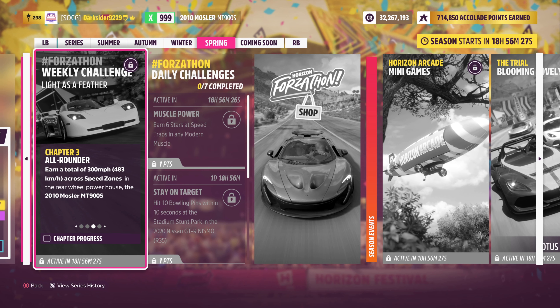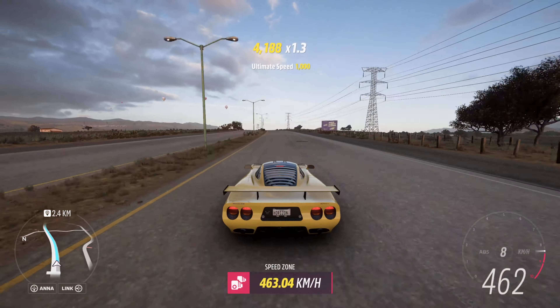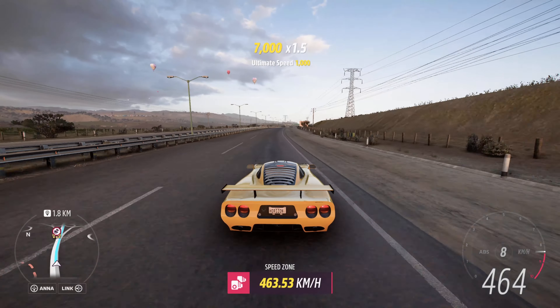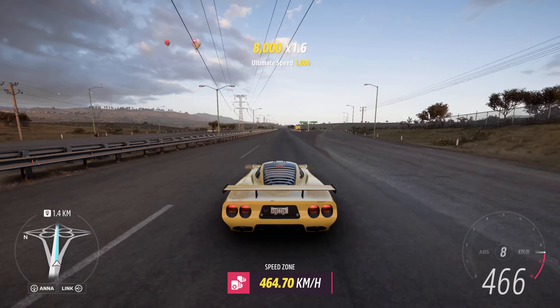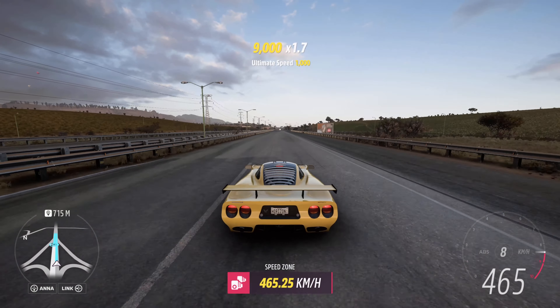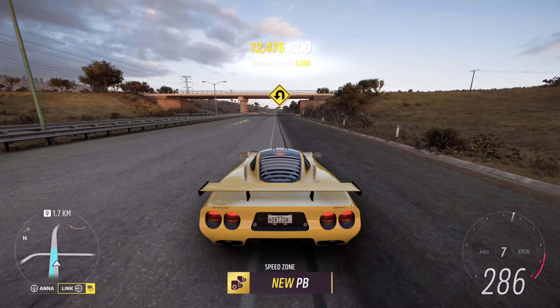As soon as you've obtained them, you'll have to reach 300mph or 483km through speed zones for chapter 3. Based on the description, that shouldn't mean your car must reach that top speed. Instead, you can go through the same or different speed zones at 250 twice, thus reaching a total of 500 or more. An easy high-speed zone is the new addition down the highway, if you maybe even want to try to break the record with one try only, even though I was not yet able to do so with the Mosler in Horizon 5.